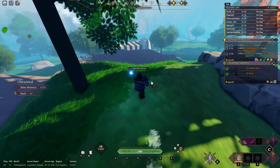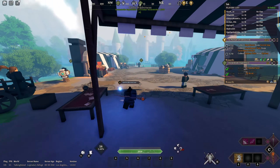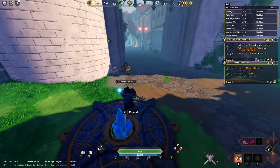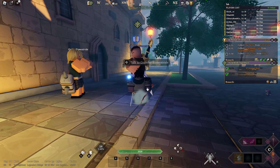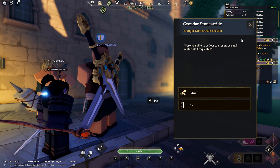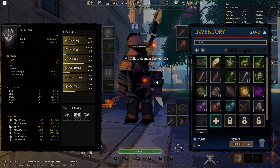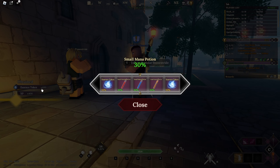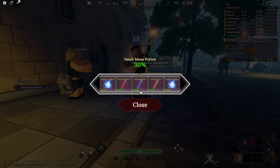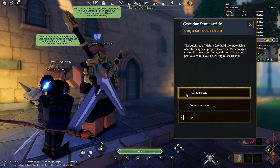There we go, we just finished the mission. Let me go give it back to Grandar. I need to make sure I have inventory space — let me clear that out. Now talk to him — retrieve resources — and look, I got 400 essence from that, and as a bonus I got mana potions too.